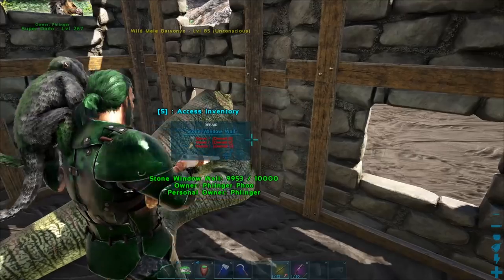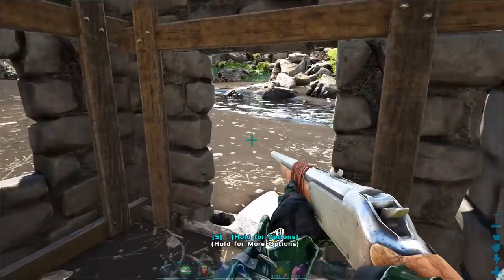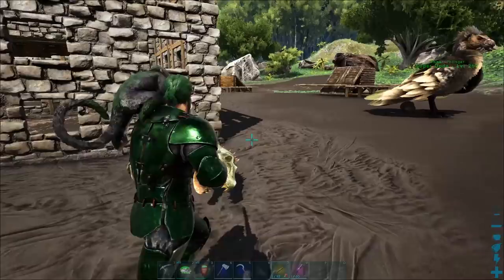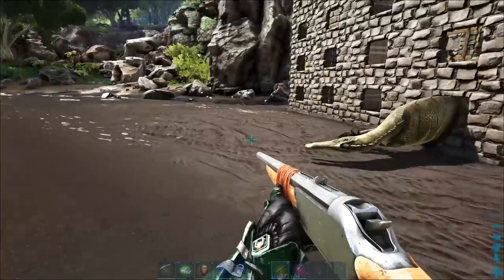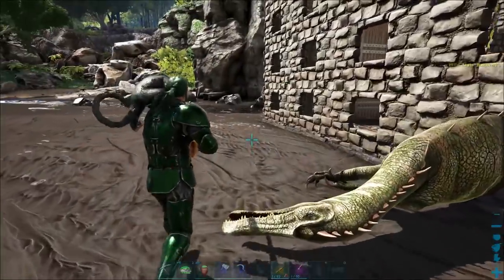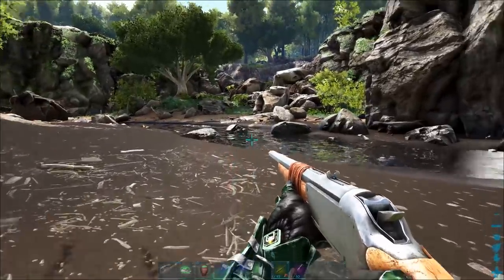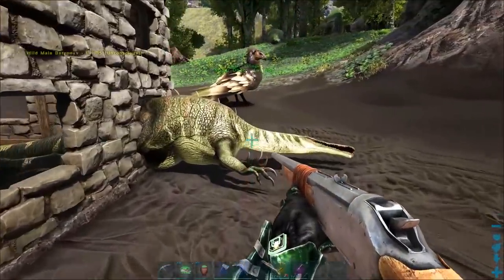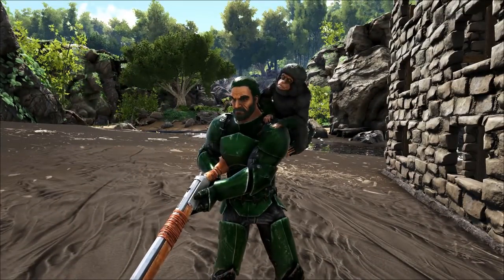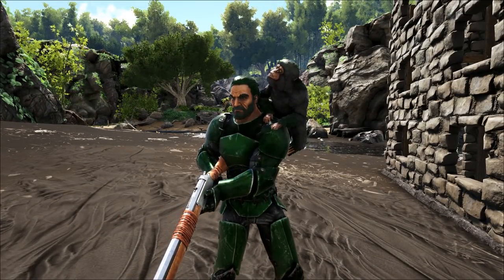Look at how fast his food's going down in relation to his Torpor — his food's going down at probably about 1.3 to 1.4 per tick, but his Torpor is going down a lot slower. So he's going to be taming up super fast. You might not even need any narcotics if you're using Kibble. If you're using Prime Fish Meat, he probably still won't need narcotics. But if you're using regular fish meat, you will need some narcotics — it's not going to be that many, just enough to take the edge off.